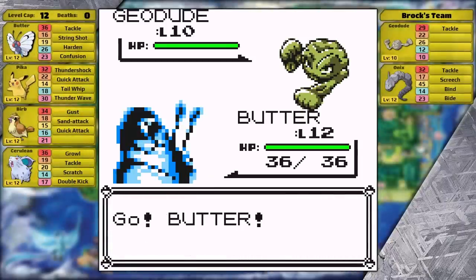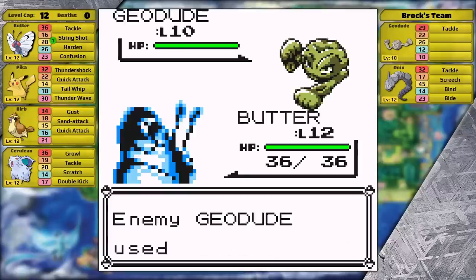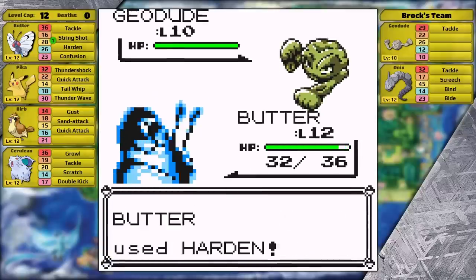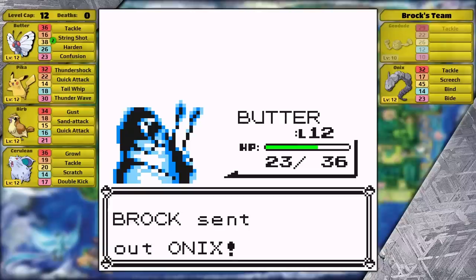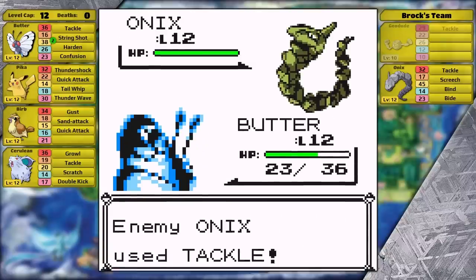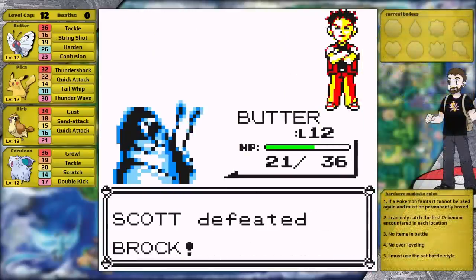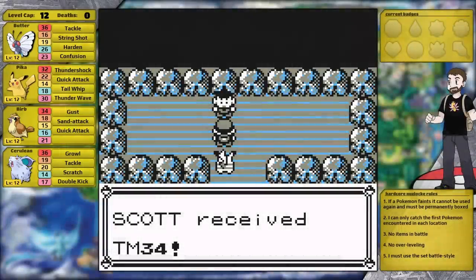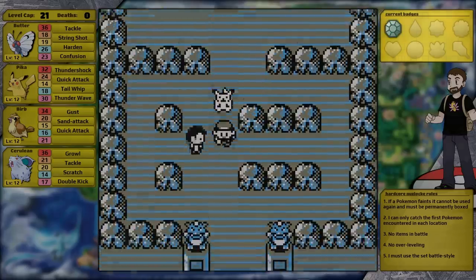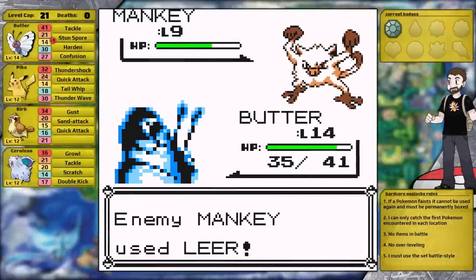Brock leads with Geodude and I lead with Butterfree because it has Confusion, which I figure will give me great damage. To be more consistent, I use Harden twice to set up my defense stat before going for my special attack. Unfortunately it three-hits the Geodude, meaning I have two-thirds health remaining for the Onix, but Onix is not known for its attack stat and Tackle does so little damage. My second Confusion hits, critting, and with that I have defeated the first Gym Leader. All my Pokemon's attack stats go up — the buff from obtaining the Boulder Badge. The level cap has also increased to 21, because that's Misty's Starmie's level.